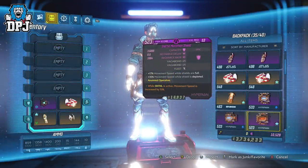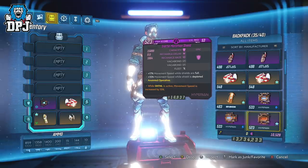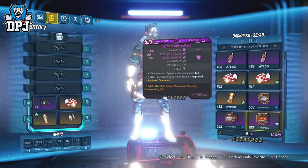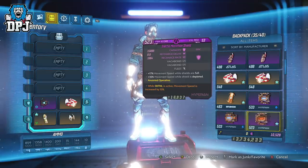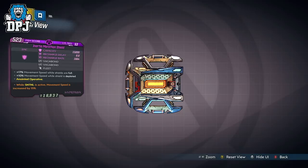Next up is an almost perfect shield for Zane mains — this was the kind of shield I was looking for via farming these vending machines. I've been searching for that 3x Vagabond prefix with a Sentinel movement speed anointment. The 3x Vagabond alone I believe would offer 24% movement speed while shields are full. Paired with the Sentinel anointment of 15% additional movement speed while Sentinel is active, that's basically 39–40% movement speed from the shield alone, which is utterly crazy. If you have a 3x Vagabond with that Sentinel anointment, please let me know — I play on Xbox at level 53, gamertag IMDPJ.